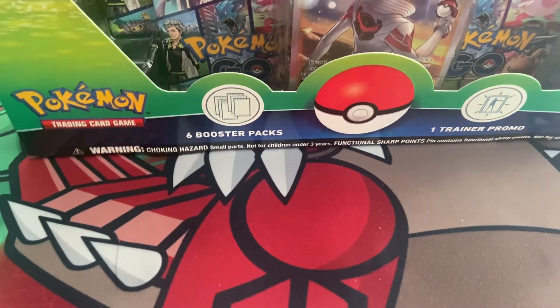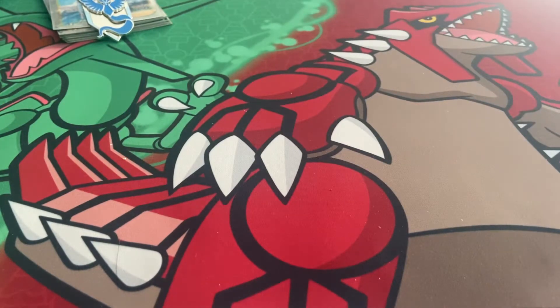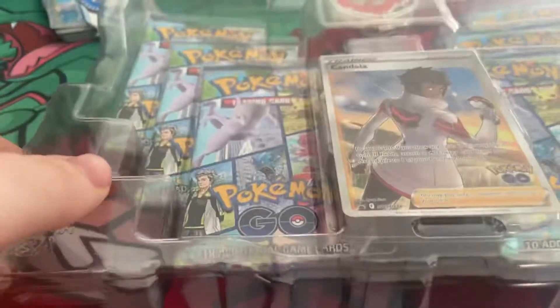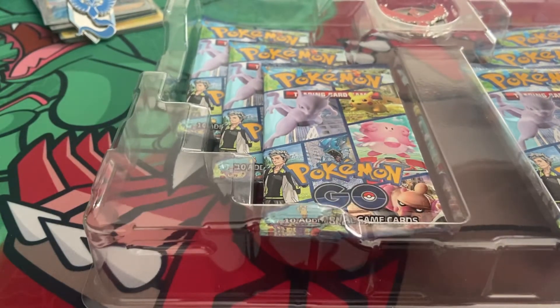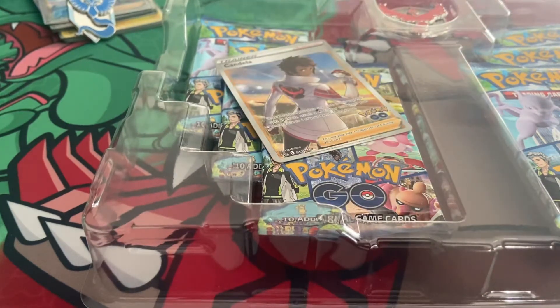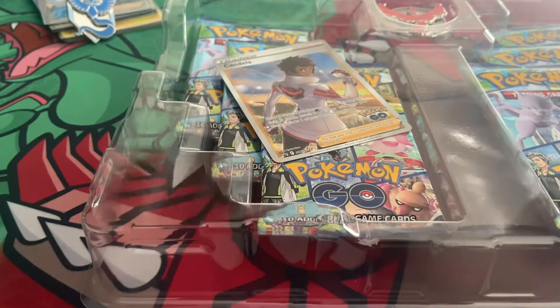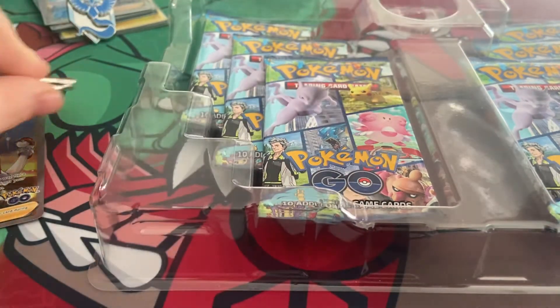We'll jump straight into it. Let's see how easy this box is to open. It's so much easier if I just pull it off and use the muscle — there we go. I use leverage by putting it on my leg. I've just knocked the Mystic pin. So let's grab this, pop Candela down, put this back in, put Candela to the side, grab her mascot.